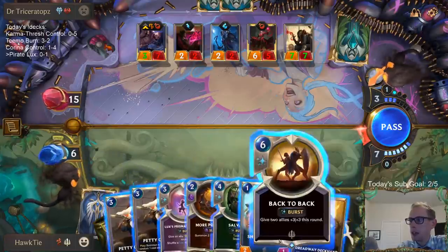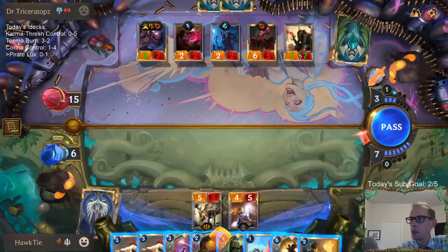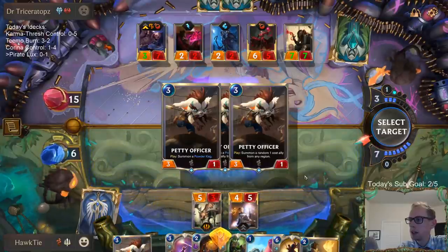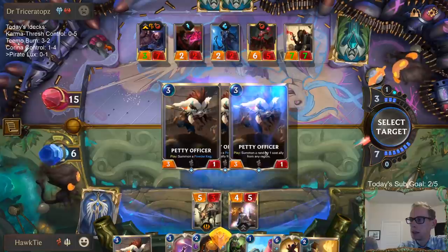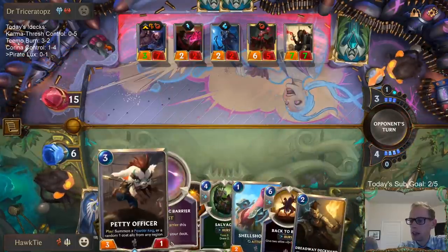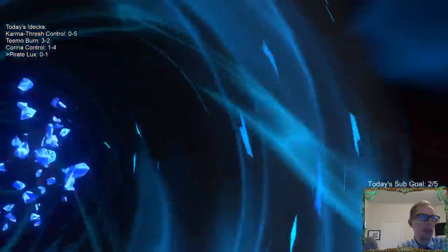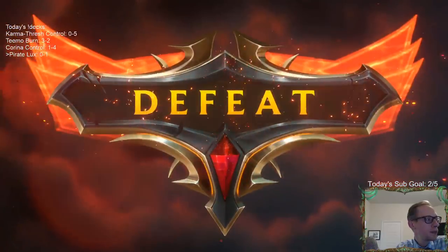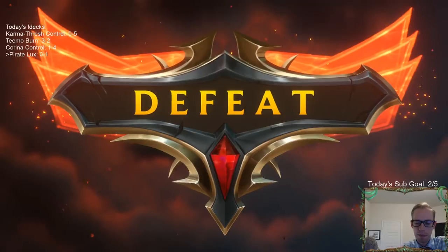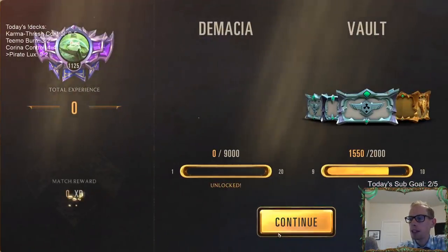I don't have anything that can let me survive. Back-to-Back can kill the Crimson Disciple, but I'm still taking lethal. I can just play this out and get something else to block, but I'm still taking lethal when they attack. Flattener plus Timpe decides it's lethal. It's possible this deck isn't any good anymore. I think we may have done well with it the first week because people were also just playing a bunch of decks that were not very good.